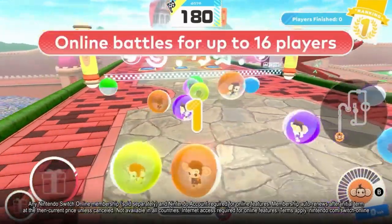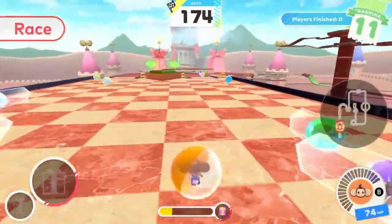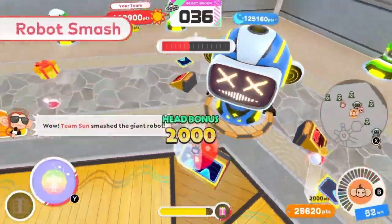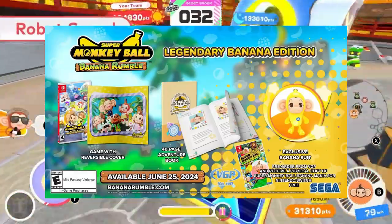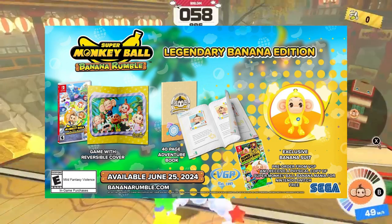Unfortunately, there was no sign of Jam or Jet in the trailer or on the website, but I think they'll find their way to this game. After all, they weren't revealed when Banana Mania was announced but eventually got their reveals later. Another thing you can purchase is called the Legendary Banana Edition, which appears to have a reversible cover and adventure book, and you also get a physical copy of Super Monkey Ball Banana Mania for free.